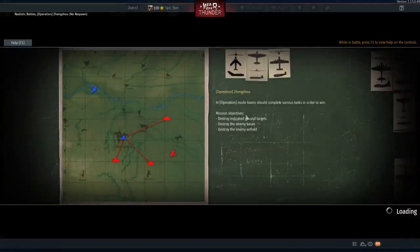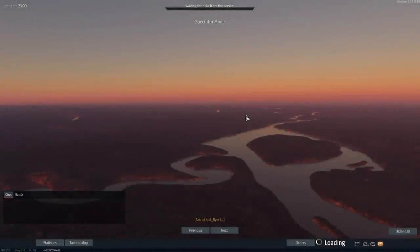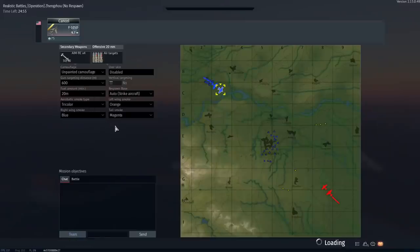G'day ladies and gents, welcome back to War Thunder and welcome to the F-105D. This plane has been slept on a little bit by the War Thunder community and is honestly the hidden gem of the new patch. The F-105D is one of the most insane aircraft of this patch — honestly it sits at the level of insane that the Su-17 did when it first entered the game, and that's saying something.